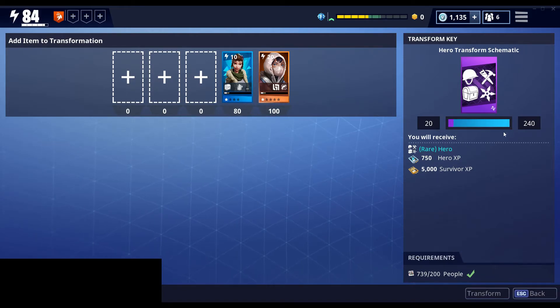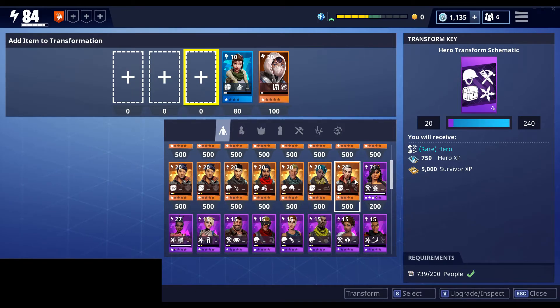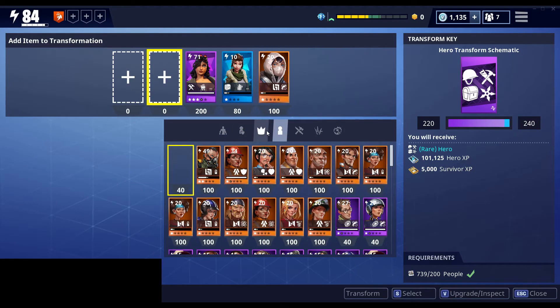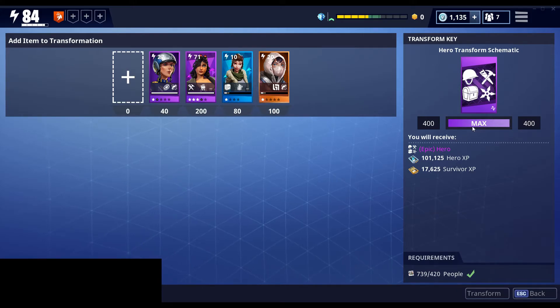And now if I want to get up to the epic, I have to fill the bar again up to 240. So I'll put in a legendary hero. If I fill up to 240, now I get my epic hero, and the number changes to 400 because that's the total needed to get to the epic hero. So you can see I have 420 here, but I only needed 400 and that's the max — I can't go higher and get a rarity above this transform schematic. I couldn't get a legendary hero from this. But as you see, I can get an uncommon, a common, or an epic depending on how many transform points I use to fill up the bar.